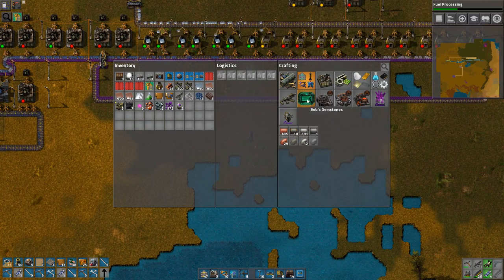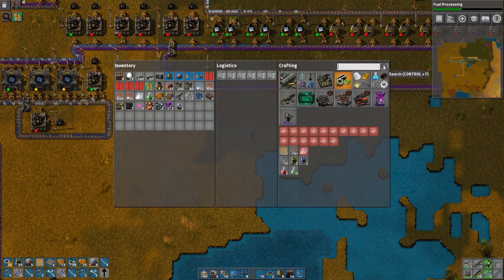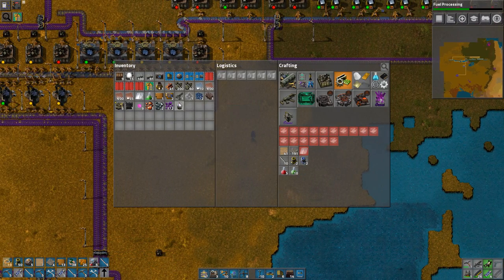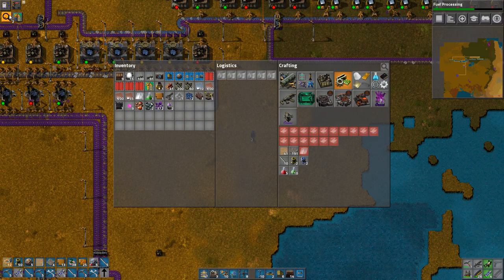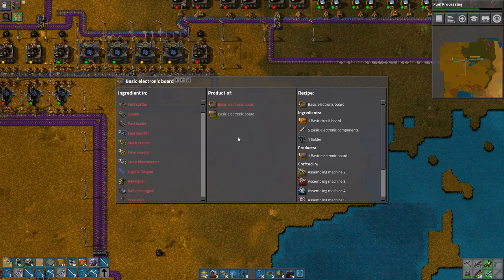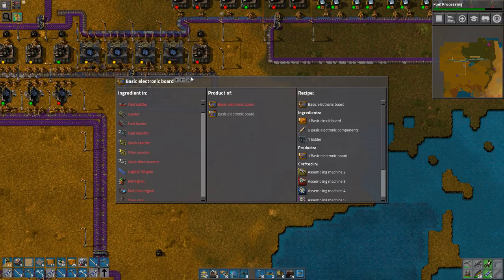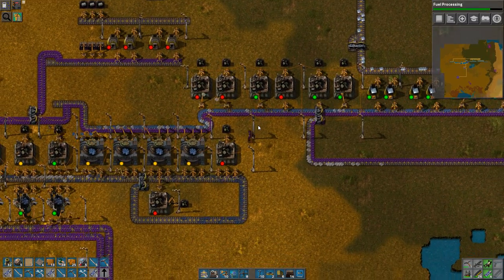I don't know any of the ratios, so I'm just gonna do five and five and see what works. Oh, but I still need water and I can't make offshore pumps. How do I make these? I'll need research for it but it doesn't tell me which one, and that's always good to know.